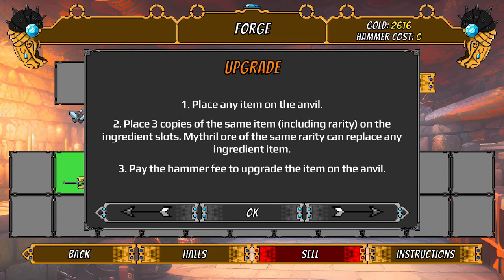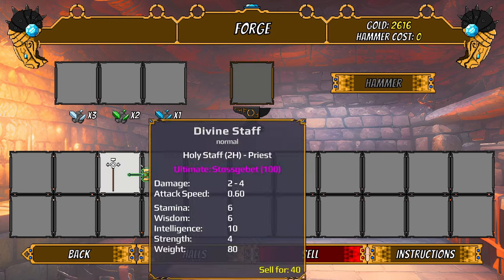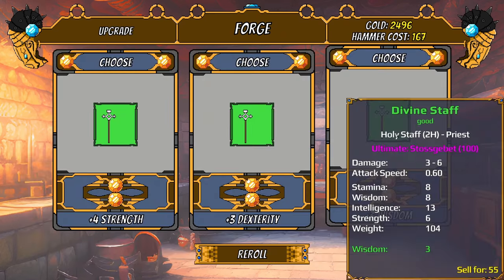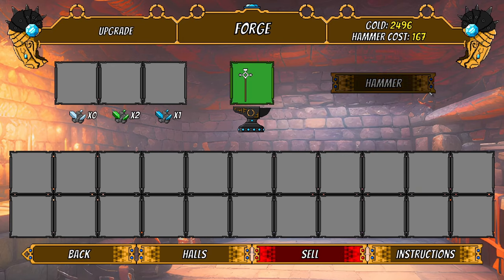Instructions say: place any item on the anvil, then place three copies of the same item — including rarity — on the ingredient slots. Mithril ore of the same rarity can replace any ingredient. Pay the hammer fee to upgrade the item on the anvil. Wait — I can put an item here and upgrade it directly?! Oh, the game has changed. So if I put this divine staff here, I can upgrade it and get to pick what bonus it gets!